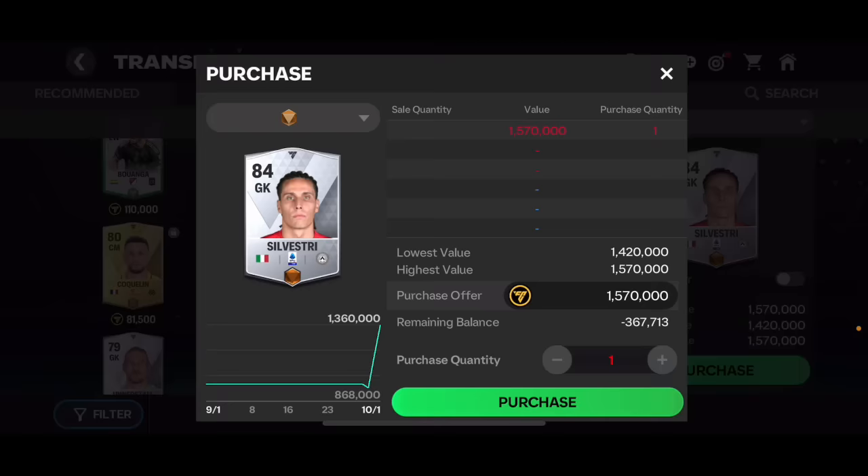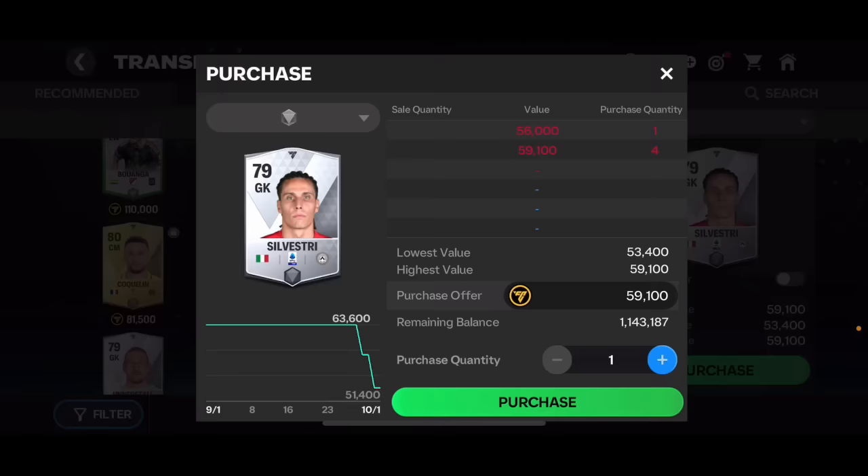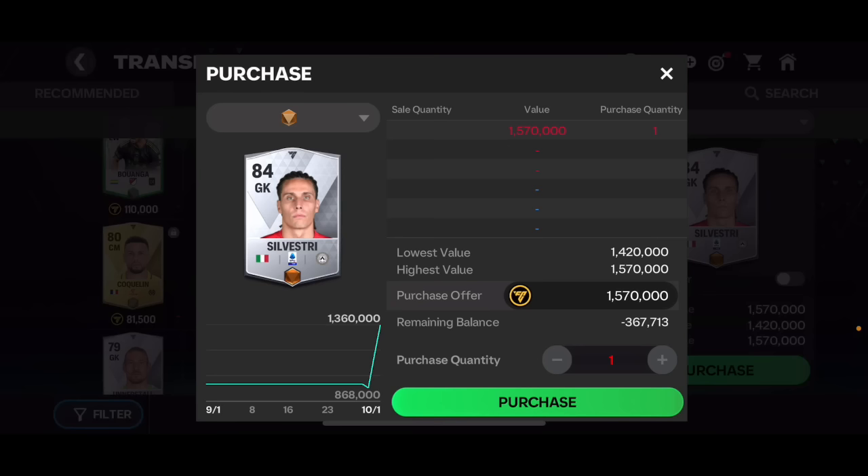To rank a card fully with guaranteed 100% probability — no luck involved — you will need 19 of the same players. So if you go ahead and get 19 of these players for about 60,000 coins each, you're going to be spending less than 1.2 million coins. And when you rank him up fully, you'll be able to sell him for 1.57 million coins.